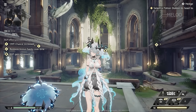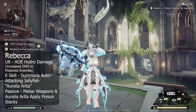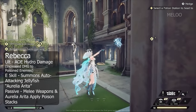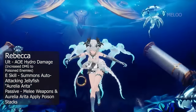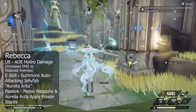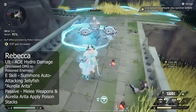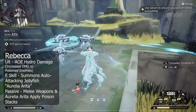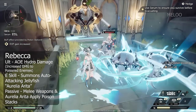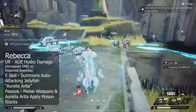Next we have Rebecca, which is a hydro damage dealer. She can summon three jellyfish called Aurelia or Rita — three of them at the same time — and they deal quite a lot of damage by themselves. Her passive ability makes her inflict poison on the target that stacks up to six times, and her ultimate deals more damage on enemies based on the number of poison stacks they have.